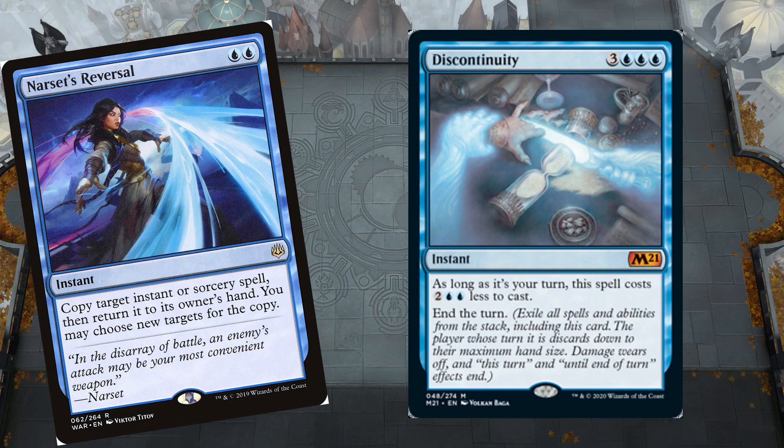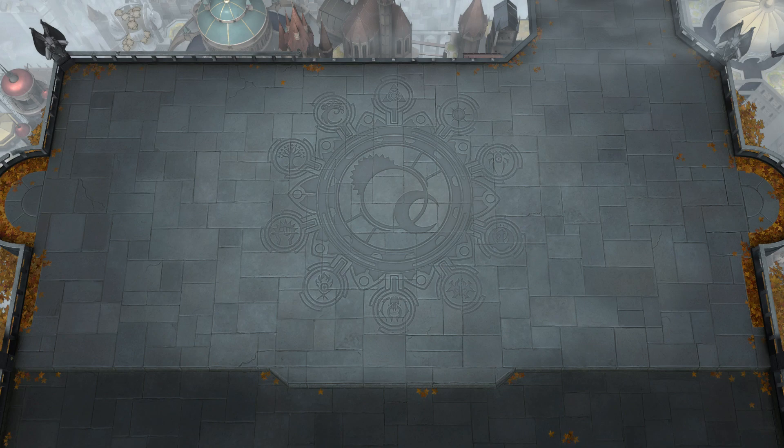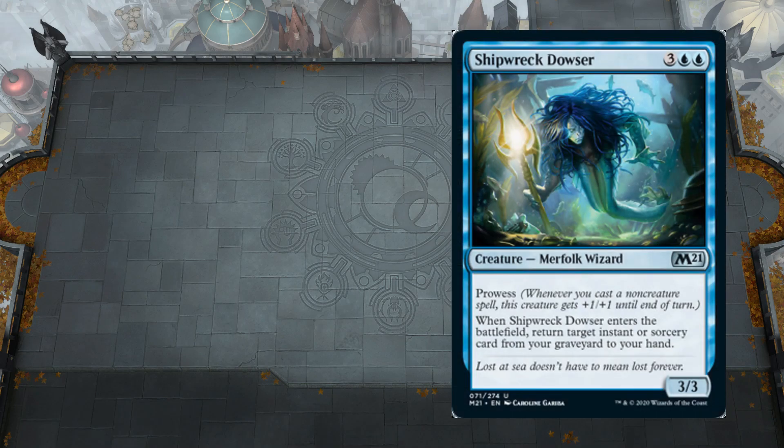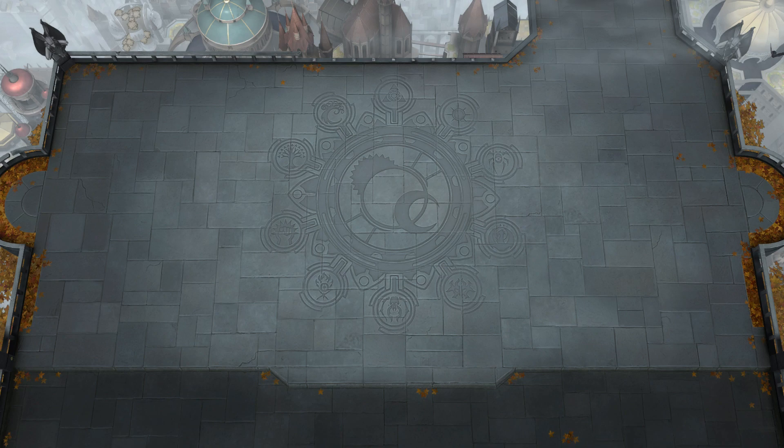At this point, Narset's Reversal is in the graveyard, you have a copy of Discontinuity on the stack and the original Discontinuity in your hand. Then it ends the turn and the copy of Discontinuity gets exiled. You come back to your turn, and you have the card Shipwreck Dozer and Thassa. Shipwreck Dozer, when it enters the battlefield, will return an instant or sorcery from your graveyard to your hand, and Thassa will let you flicker that at each of your end steps. Whenever you're taking the extra turn using Narset's Reversal and Discontinuity, you are only putting one instant in the graveyard — Narset's Reversal.